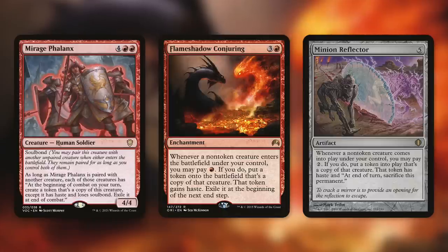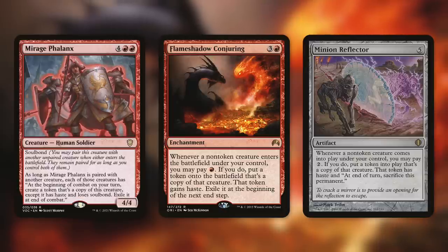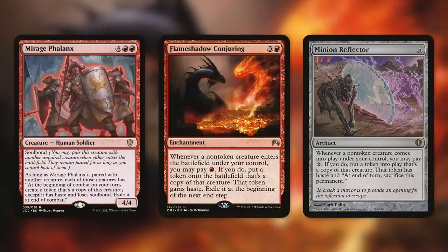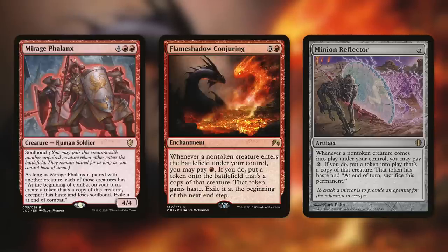Flame Shadow Conjuring is somewhat similar — it says whenever a non-token creature enters the battlefield under your control, you may pay red; if you do, put a token on the battlefield that's a copy of that creature, that token gains haste, exile it at the beginning of the next end step. So we cast Baler and for just one more mana we get a token copy to attack with right away and get that trigger. Again, the token exiles, but if we can sacrifice it — great, more triggers. One that is very similar but better in this scenario is Minion Reflector: whenever a non-token creature comes into play under your control, you may pay two; if you do, put a token that's a copy of that creature with haste, and at the end of turn sacrifice this permanent. This one lets us sacrifice that token copy, so we pay the extra two, get a token copy, attack, get the trigger, and then sacrifice it at end of turn to get that trigger again.